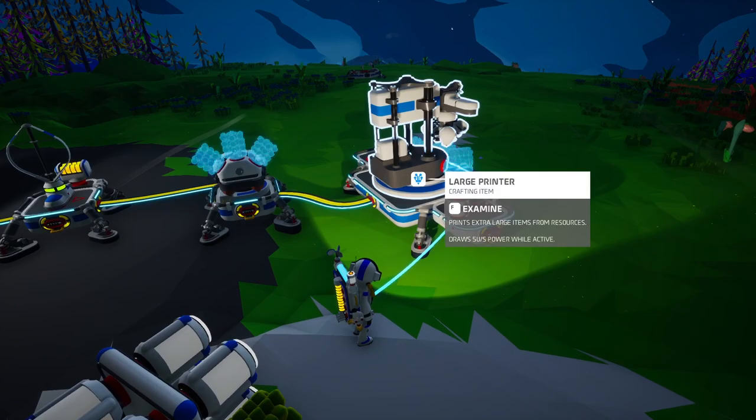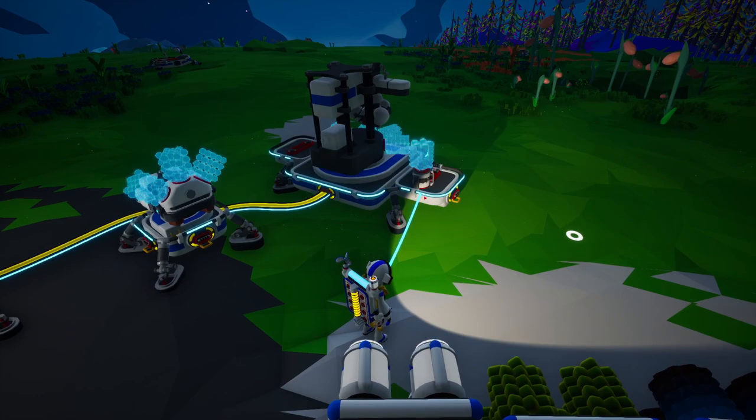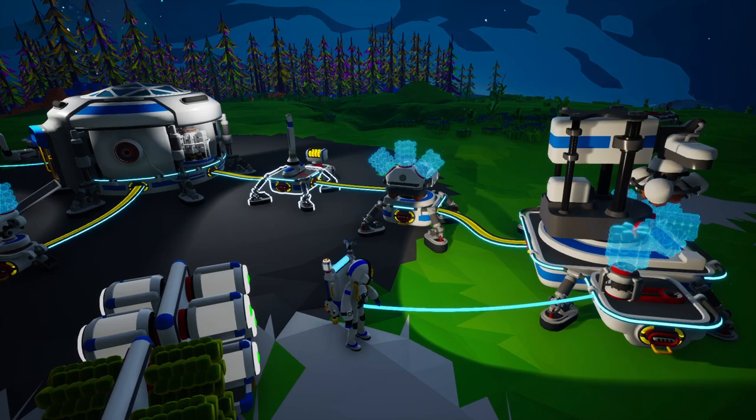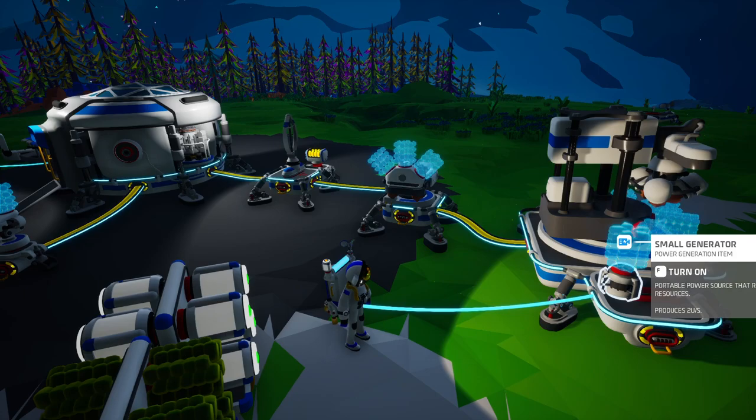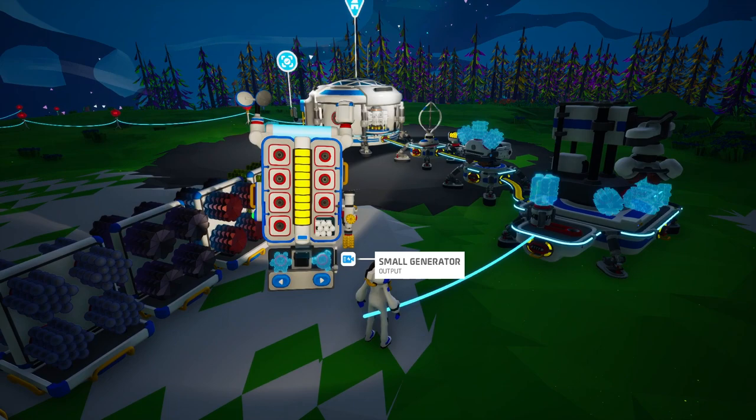If we head up to the mountains we should be able to find some malachite, smelt it down to copper, and then build a solar panel. For now we're going to have to bootstrap ourselves with wind, the battery, and if we need it we can put a piece of organic in the generator to power it at one unit per second.